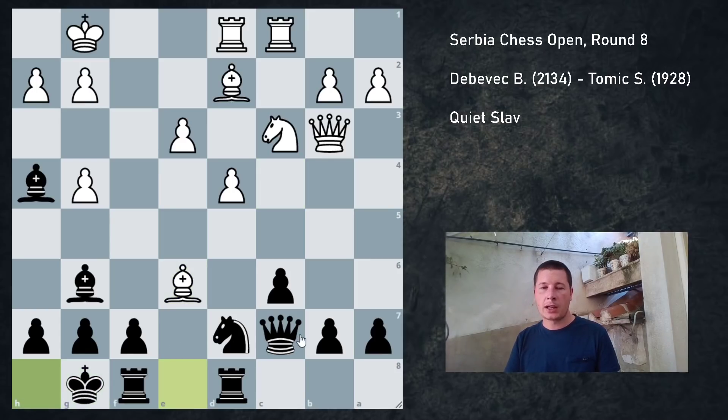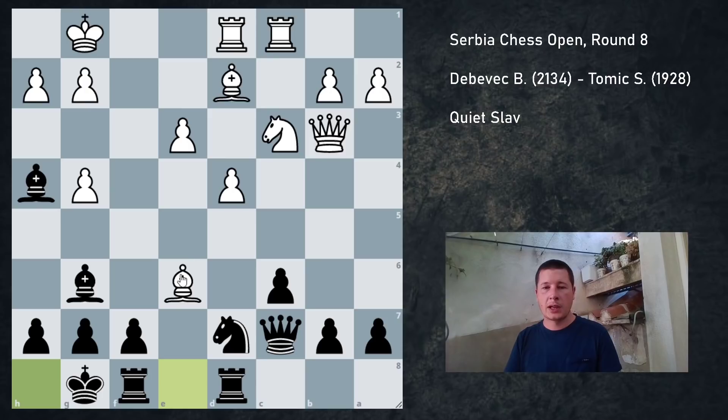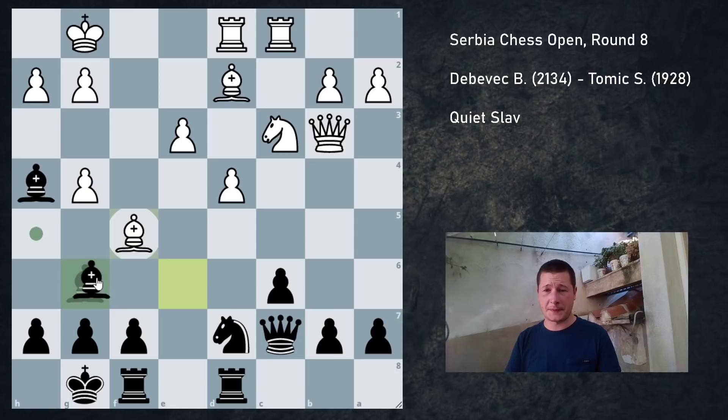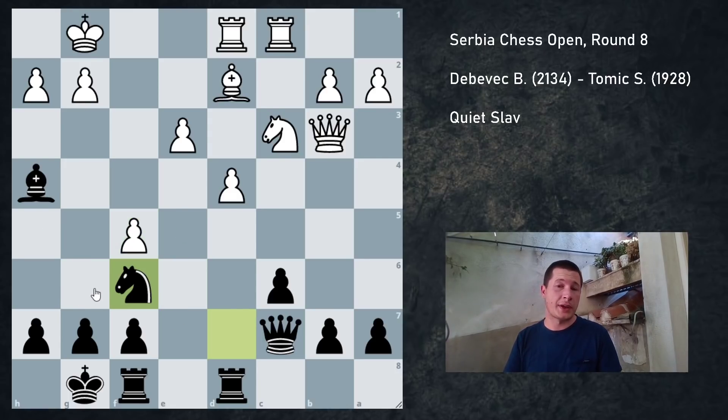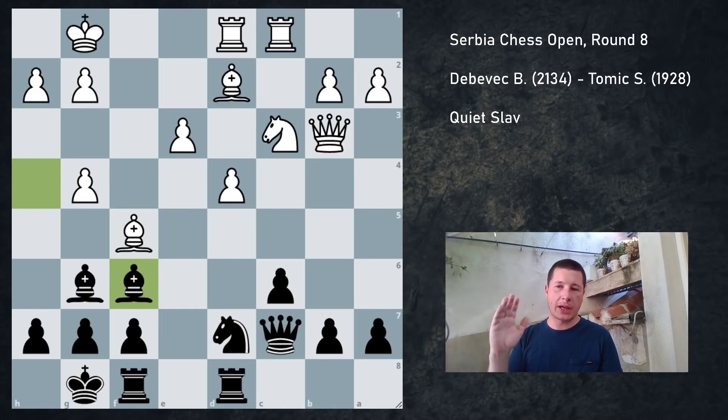After Bxe6, I just castled. The engine says Nf6 is the best move, which makes sense — now you are threatening to take the bishop, same as after castles. But castles just seemed very natural; I want to get my king to safety. The engine says black is better. My opponent played bishop f5, which is a blunder, and I did not punish it. I played bishop f6, which seemed logical, threatening c5 and activating my bishop. The engine says black is very close to winning after bishop takes f5, and gxf5, and Nf6, which also makes perfect sense — my bishop is actually good here, my knight is getting closer to the attack, and Ng4, Ne4, or Nd5 could all be possible. But I played Bf6, which is still okay — black is still slightly better.